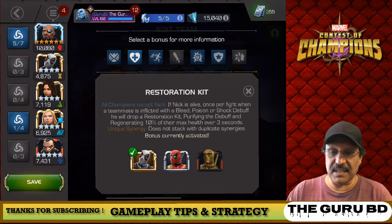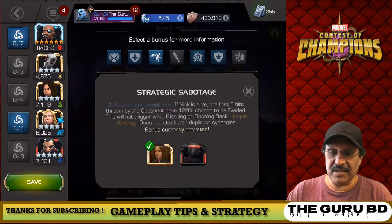If Nick is alive, the restoration kit kicks in. If it's bleed, poison, or shock, he drops the kit and we get regeneration — 10% of the health for three seconds. That's pretty cool. We have Daisy Quake on the team, and if Nick is alive, the first three hits thrown will have a 100% chance to be evaded, which is pretty cool. Very nice synergies with very powerful champs.